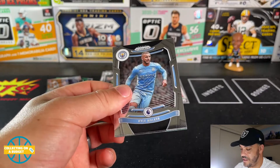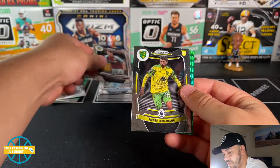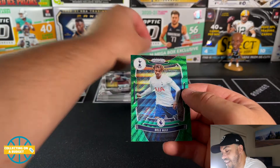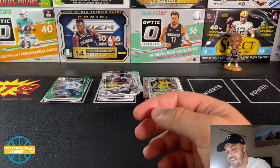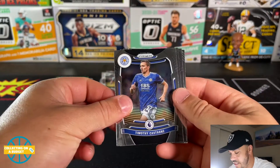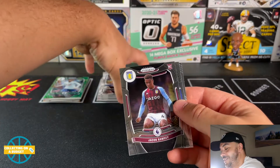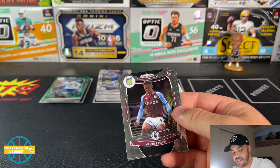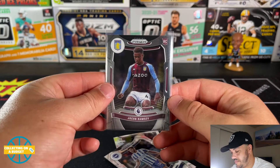Kyle Walker, James Tarkowski, Pierre-Emile Hojbjerg — and a nice Deli Ali green parallel, gotta love it. Deli Ali for Tottenham. Two more packs to finish off this last blaster. Timothy... Jacob Ramsay, Jacob Ramsay again — wow! That makes up for the one being off center. We got two of them — actually three Jacob Ramsays! Going crazy with him, very nice.